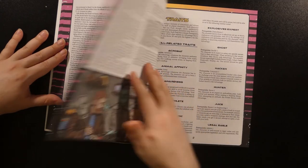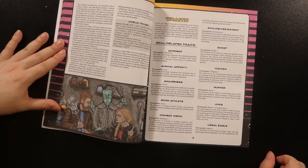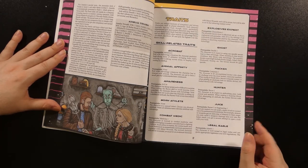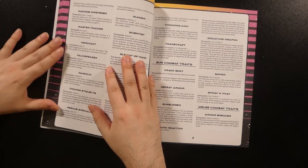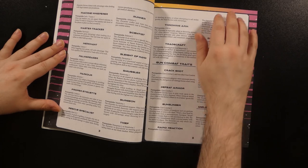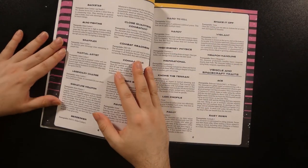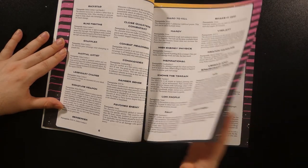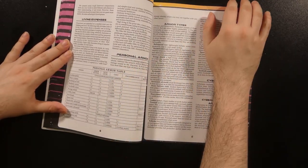The Traits chapter lists a number of traits. Characters start with one, although they may purchase more as they progress. Each trait has a prerequisite — especially the skill-related ones — and gives a brief description of what it does, usually offering some sort of special situational ability or skill bonus. There are a decent number of these, ranging from skill-based ones to various combat-based ones, vehicle-related traits, and more, giving you a nice way to flesh your character out.